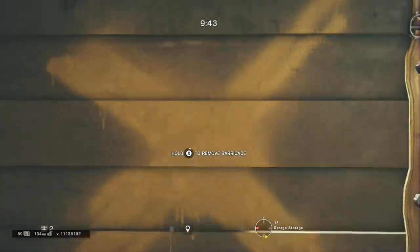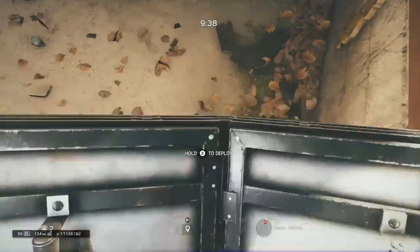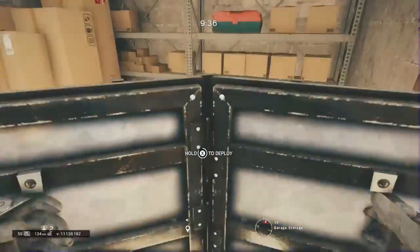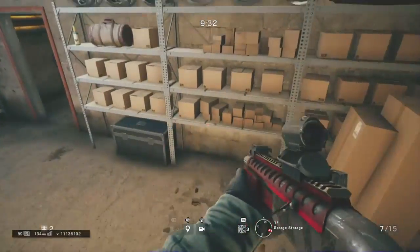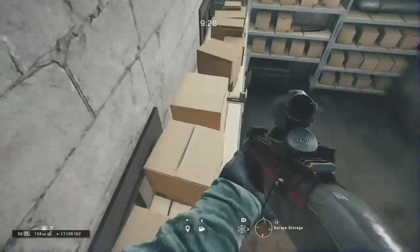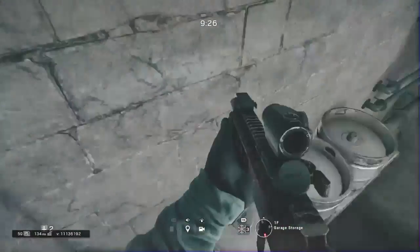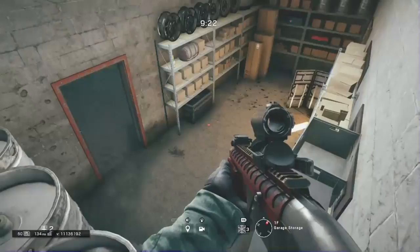So this first one you can do with only one person — it's pretty easy. All you have to do is place a shield where you see me, you have to crouch and then vault into the window, and once you do that, go on the shield and look at the corner for a vault sign. And then once you do that, you're just up here and you can pretty much do what you want up there.